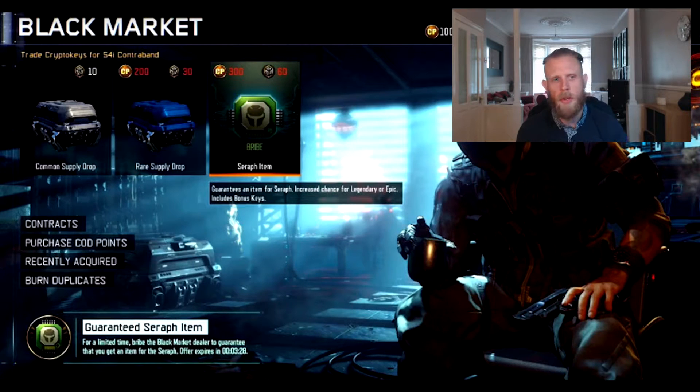So as you're seeing on your screen at the moment, we've got the common supply drop, the rare supply drop and then we've got the bribe. That is nothing new in itself, but what is new is what it says at the bottom. It says a Seraph item. So we've got a bribe supply drop and it's solely focusing on the specialist Seraph.